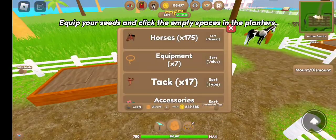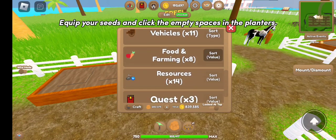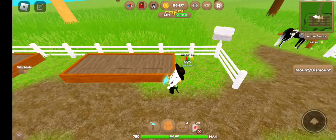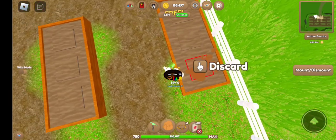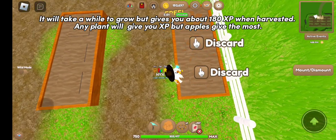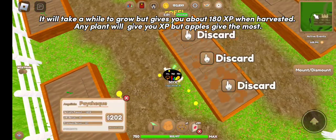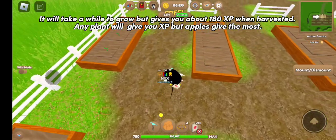Equip your seeds and click the empty spaces in the planters. It will take a while to grow, but gives you about 180 XP when harvested. Any plant will give you XP, but apples give the most.